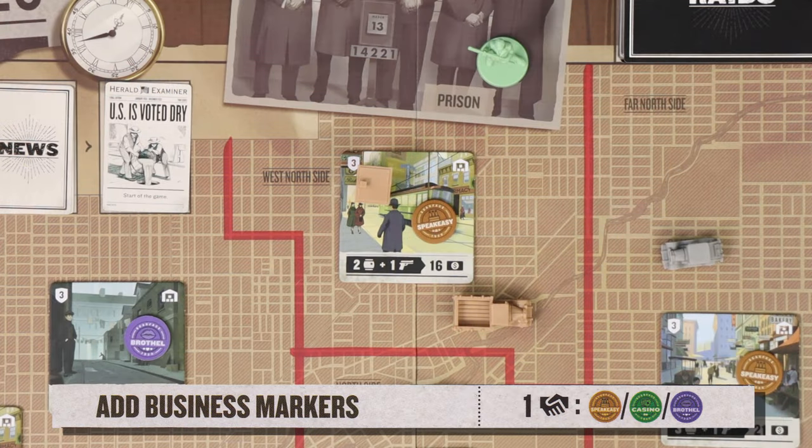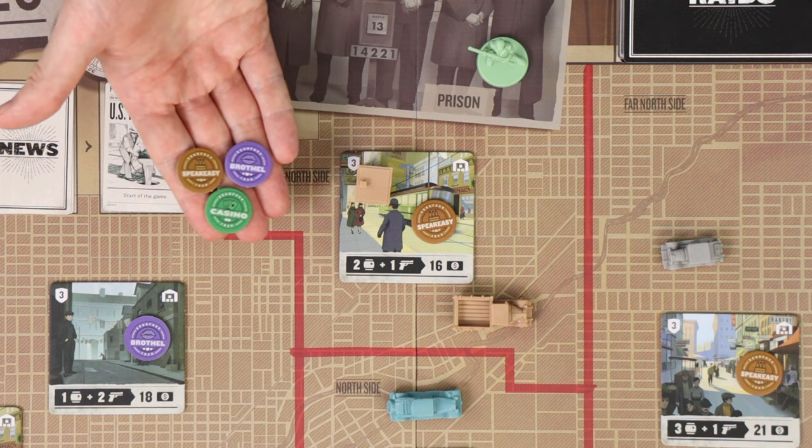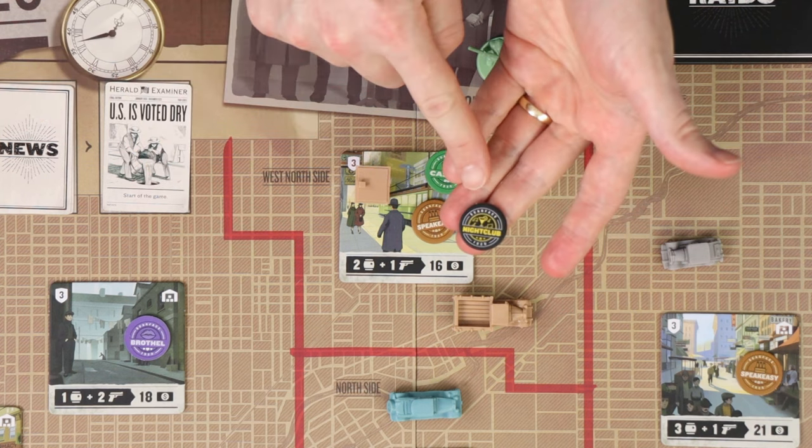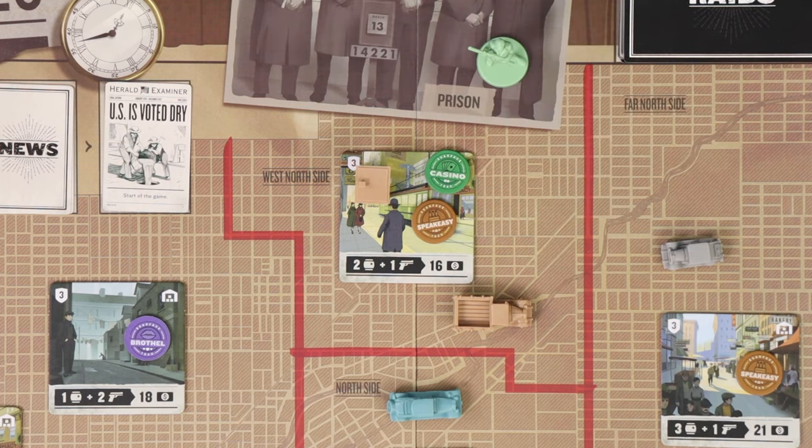The fourth order is to add business markers, and this is an authorities order requiring influence. For each influence, add one of the three basic legitimate business markers onto a neighbourhood that you currently control. Nightclubs do not count towards this action — these are special businesses. There can be a maximum of three businesses per neighbourhood, and multiple copies of the same business. You can add businesses to multiple neighbourhoods on the same turn if you control all of those neighbourhoods. If the supply has run out of a certain type of business, no more may be added. There's no basic difference among the business types — each will give you three dollars in each of your reorganisation turns and at the end of the game. However, if you have certain types of cards, they may combo with a specific type of business better than the others.